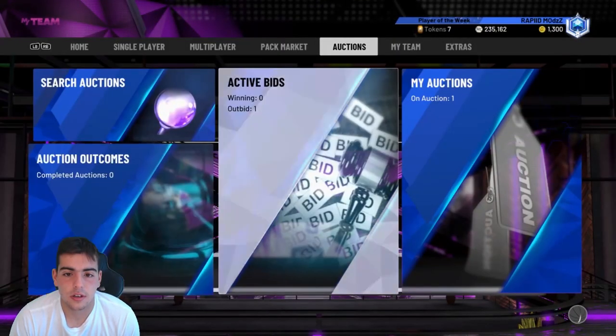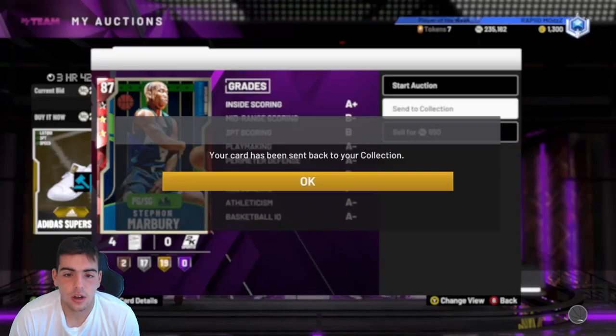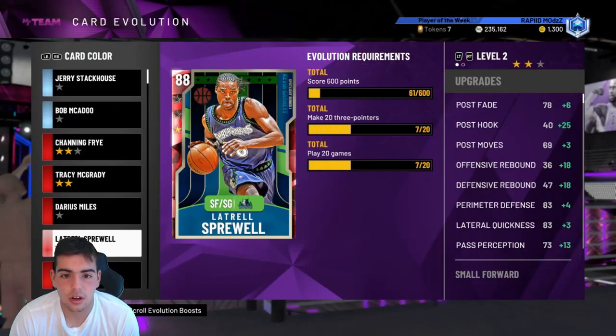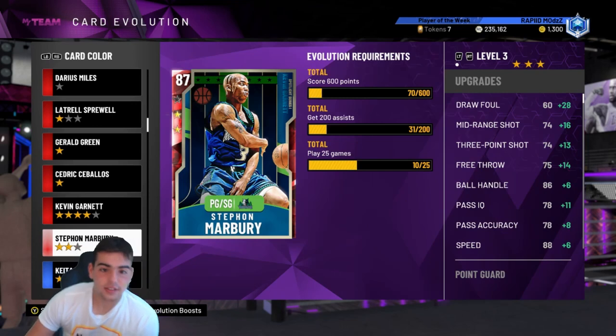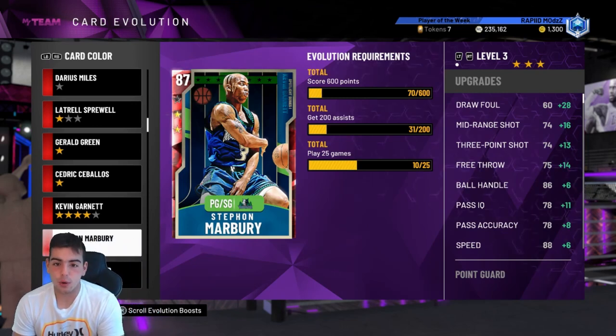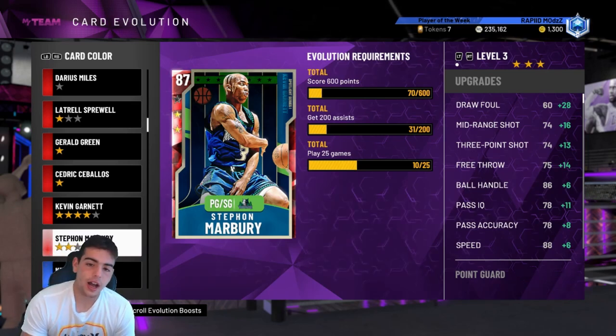All right, let's see. We got to send this one to my collection. Let's see if this one has stats. If he has stats, we can make a ton of MT. He does — he has some stats. So what I just bought for 14K, think about that. I bought him for 14K. He's a Ruby. I got him with 70 points already out of 600.